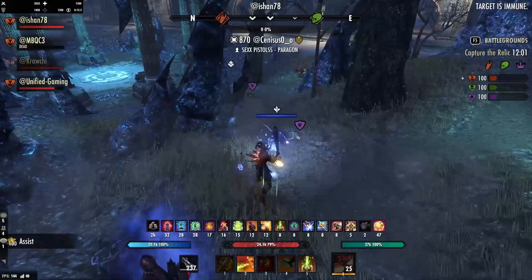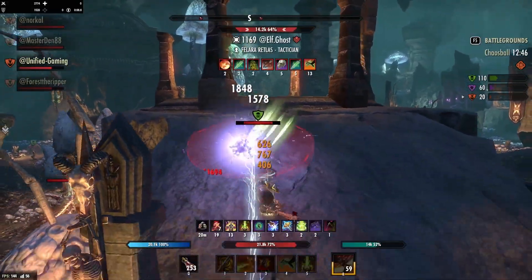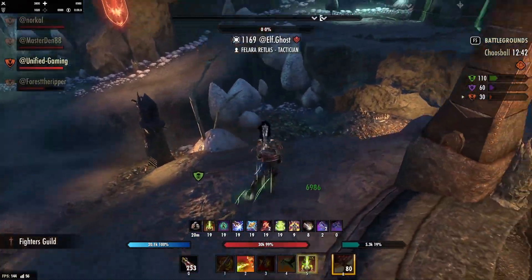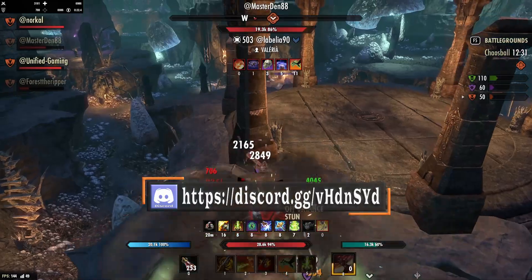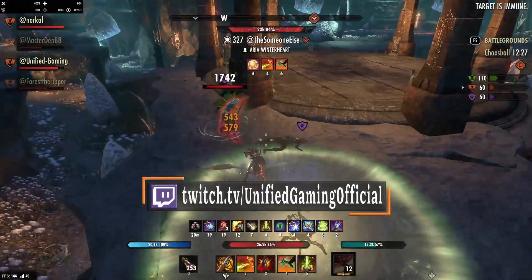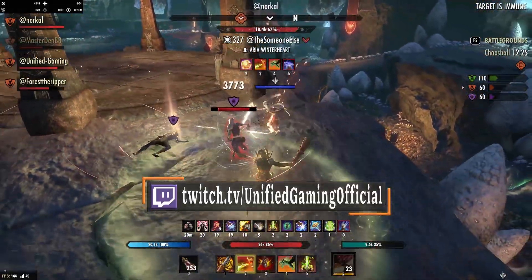So, what is this build all about? This is a PvP stamina Dragonknight build for the current patch, and it is a 2H and bow build. You can change the bow to sword and shield should you wish. As with this build, it is pretty tanky, has decent damage, and relatively okay sustain — so all in all, it's well-rounded.